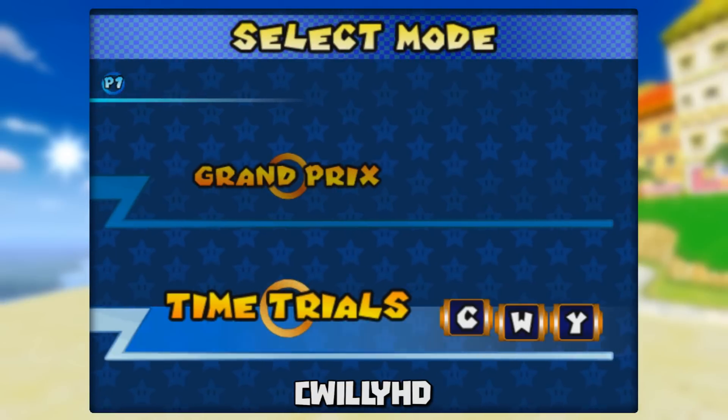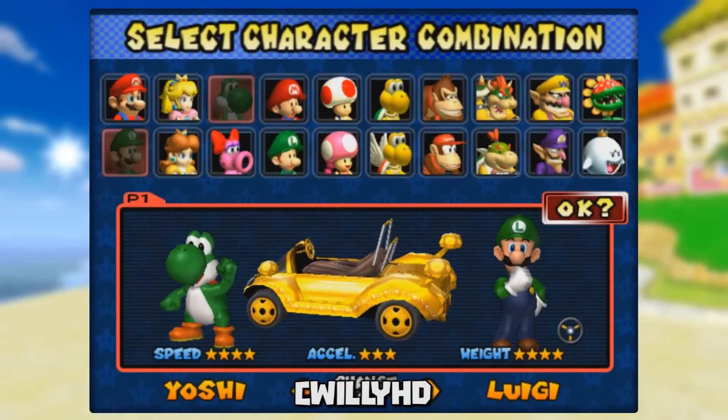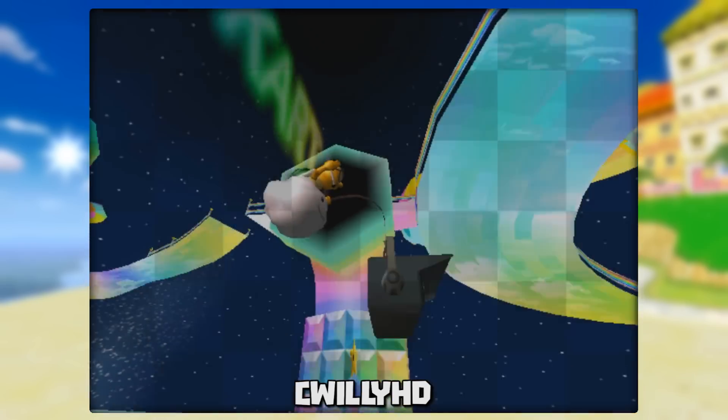Up first is one of the more popular glitches this game has to offer. Choose any characters you want but make sure you choose the parade cart, as it's the only one this glitch will work with. Now select Rainbow Road as the course. I'd highly recommend time trials as you can access the course right away and you don't have to worry about other players or items.